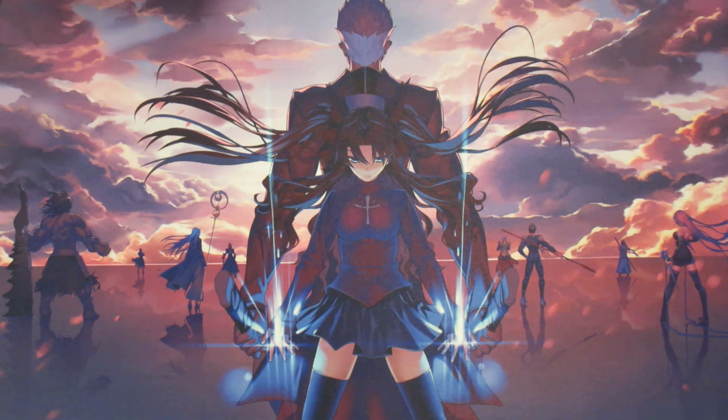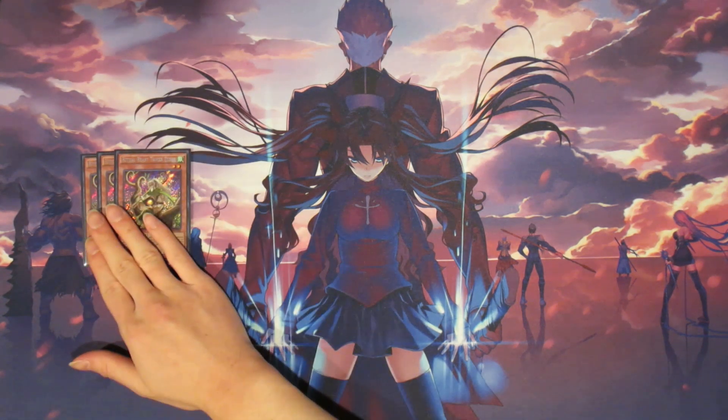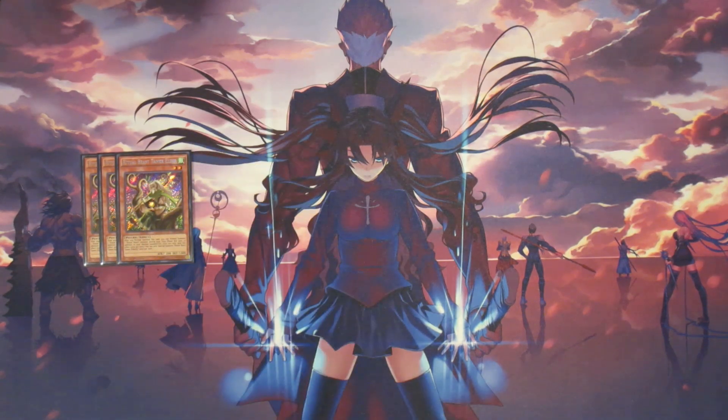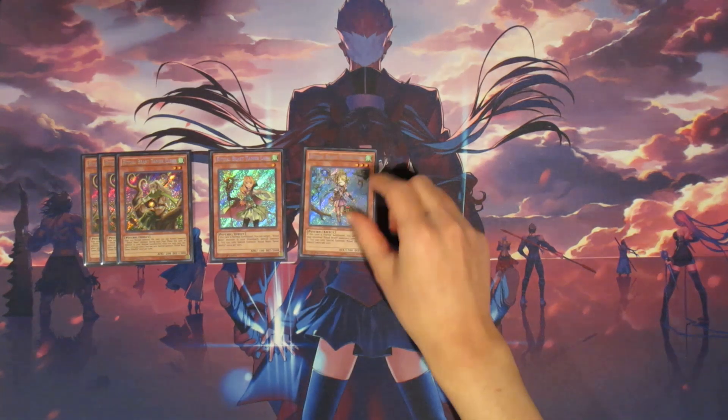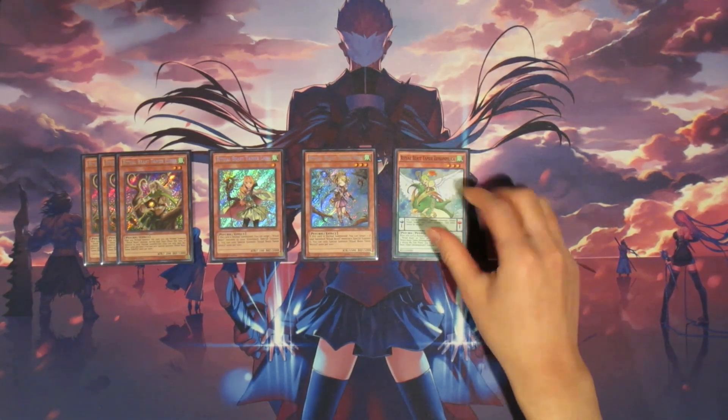Starting off, we are of course playing with our Ritual Beast Tamers. We're playing three copies of Ritual Beast Tamer Elder. Elder is here at three because you need to summon another Ritual Beast monster to your side of the field — namely a Spiritual Beast monster — in order to get your fusion plays going. So it's very important that you have three copies of Elder, which is the enabler for all of these combos. We're also playing one copy of Lara, one copy of Wen, and one copy of Zephram Pillika.